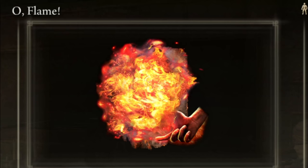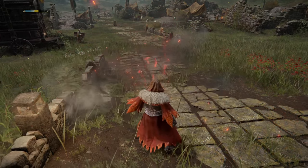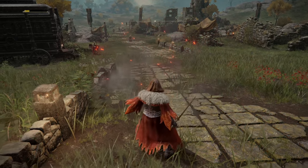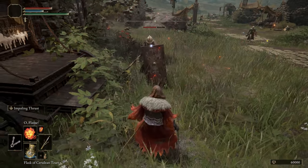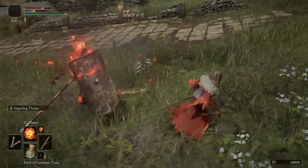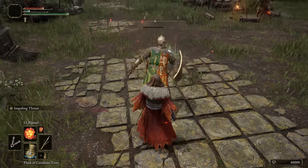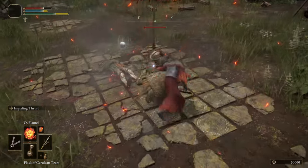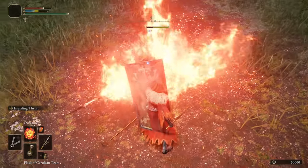Next we have the O Flame spell, which unleashes a burst of fire directly in front of you costing 10 focus points a cast. It can be channeled for a mini fire nuke as well, which is more cost effective, but the range is rather short so you have to time it correctly. It can stun the target, leaving them open for a critical hit. I think if it gets a further cost reduction it will be more useful. Right now I just stick to Catch Flame, since it only does 20% less damage but for 60% less focus point cost — so it's just, hands down, a better spell.